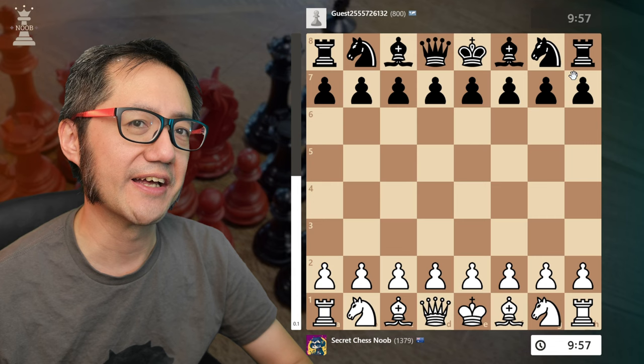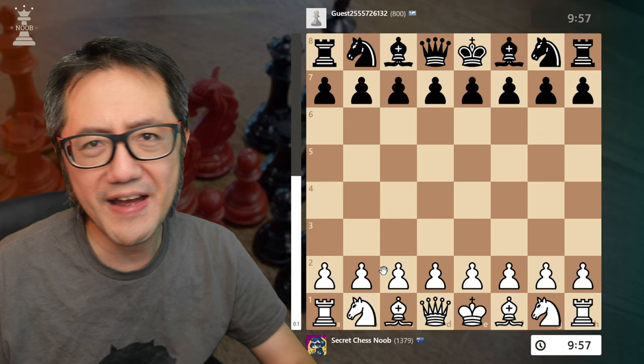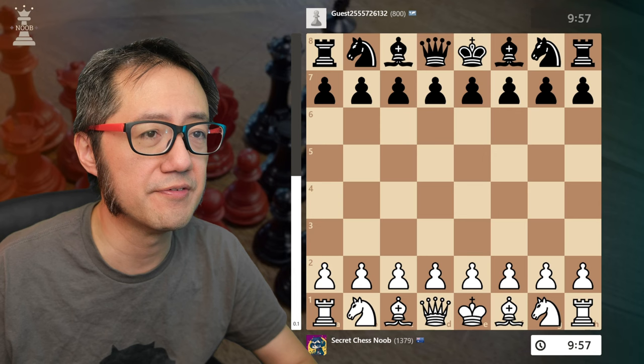I probably shouldn't be worried about things like the rating, but there's a bit of a psychological element there. So I want to show you what I found — an idea in the Vienna game Max Lang defense where the opponent plays a two knights approach, which is one of the best responses to the Vienna.